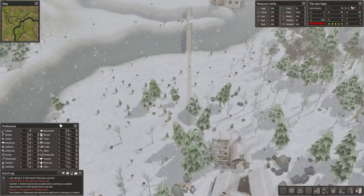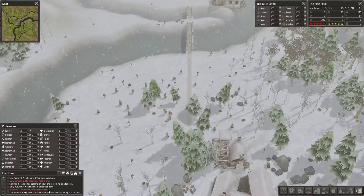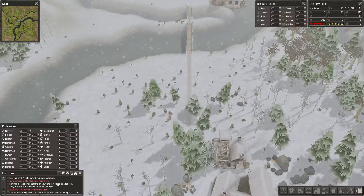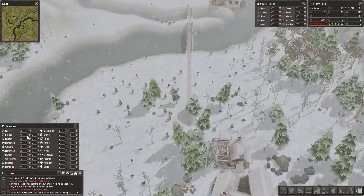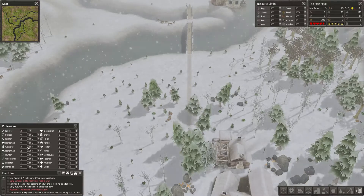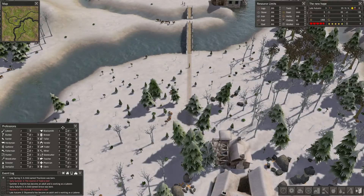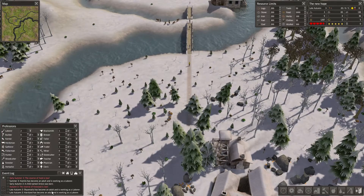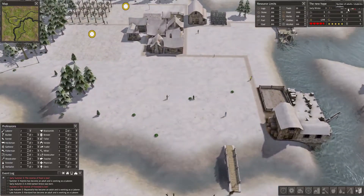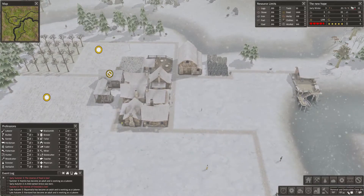New adult. So we have two laborers, which is good. You don't need the builder because you're not building anything. We can add one to the gatherer. Trader - I'm gonna add one for the trader. Another adult, it's good. Population growing is good, so I possibly can build a school. I think that's gonna be the next one, or I can build a herbalist.